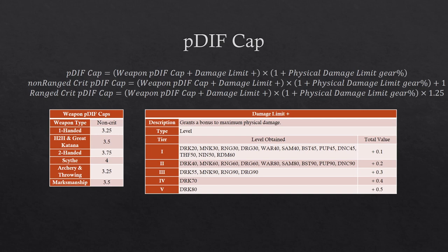Because we add one after multiplying the physical damage limit gear, the non-range crit pdiff cap does not increase by as high a percentage based on your physical damage limit gear as the non-crits. For instance, if you had 10% physical damage limit gear, your non-range crit pdiff cap only increases by about seven to eight percent, depending on your weapon type and your damage limit plus.